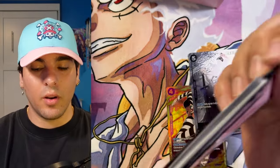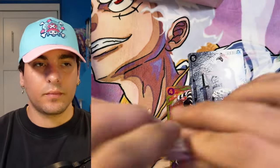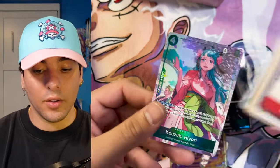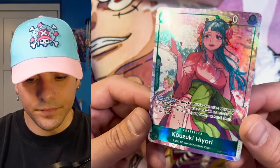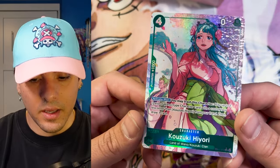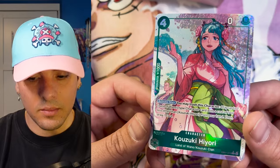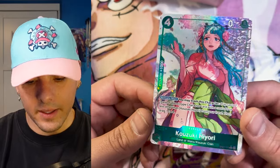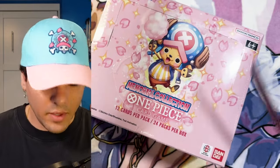If we get a double T-Bone, I feel like that means we could get a Chopper Manga Rare. Also the Killer alt-arts. Hiyori! I think this card's actually really good. It plays like a five cost and you draw a card or something like that. Really good looking card with a strong effect. Next box — so it's looking like three hits per box, seems to be the wave.